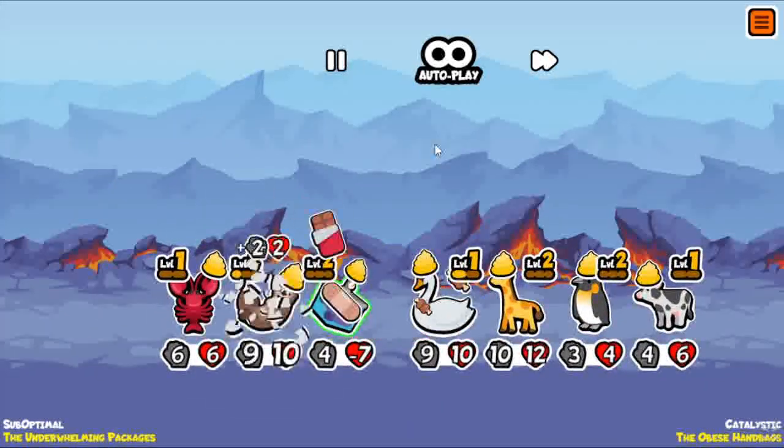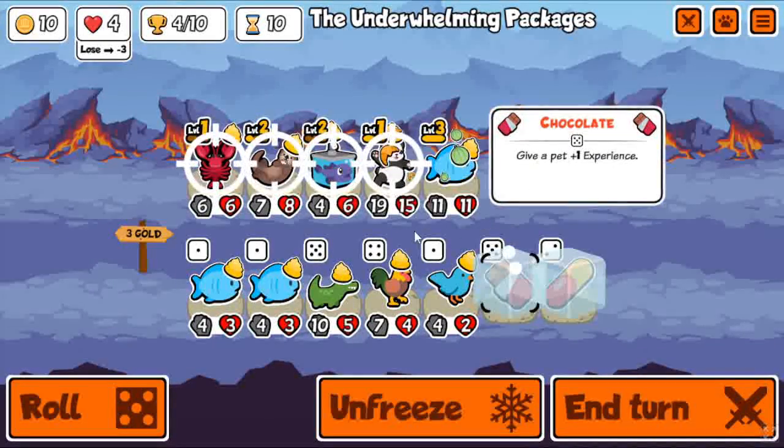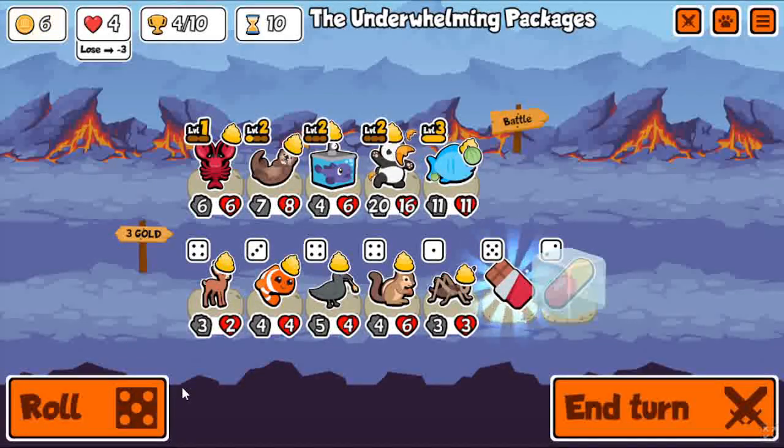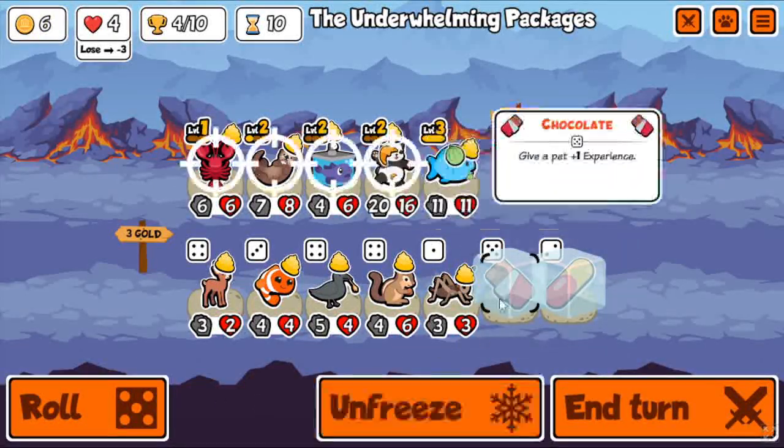Theirs was a stronger big unit than mine, so not going to win that one. But that's okay, because now we have level 2 panda — going to get a huge boost in stats. But no eagles yet, still looking. It's going to happen. I know there's some eagles in this run.